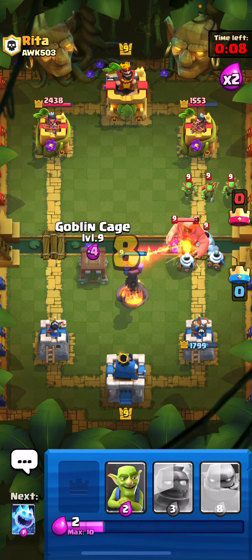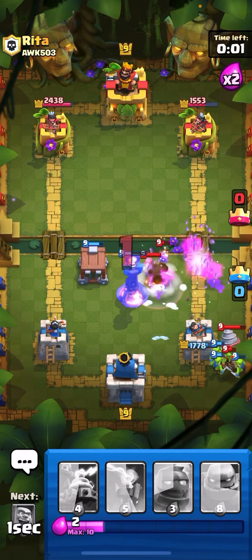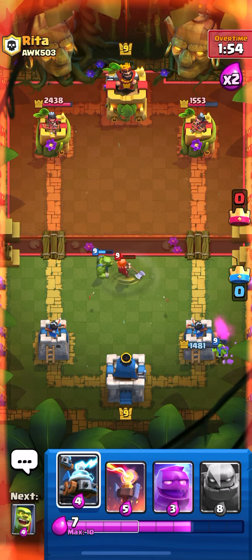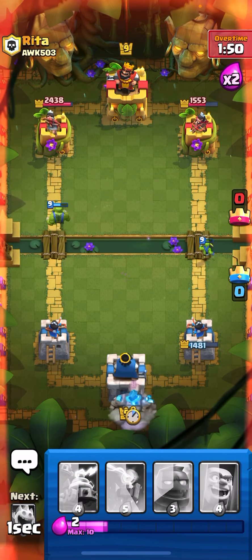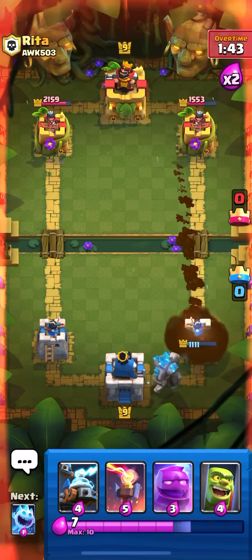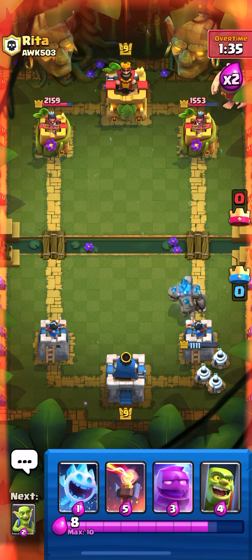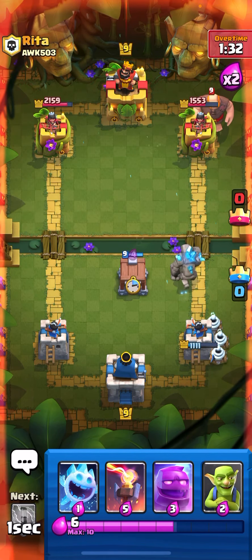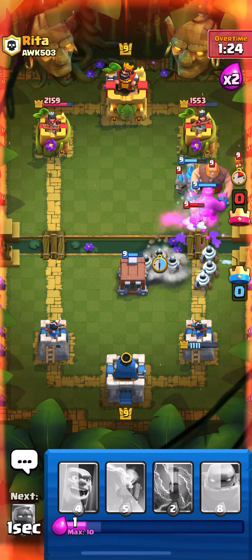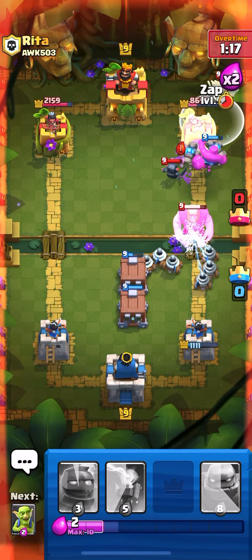We're going to drop our Goblin Cage — it's all the way there, but it's all right. We can put Goblins and zap. We do have a disadvantage, but I can drop Golem. He's probably going to use Goblin Drill to defend — he just wasted six elixir, which is pretty good because we have Zappies. We're going to do double Golem! Let's put Goblin Cage, Elixir Golem, Ice Spirit, and another Zappies.